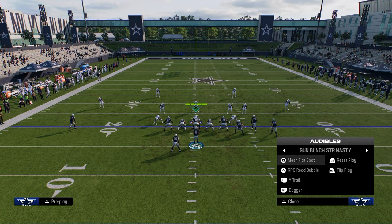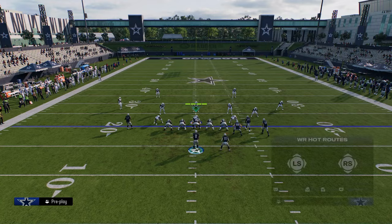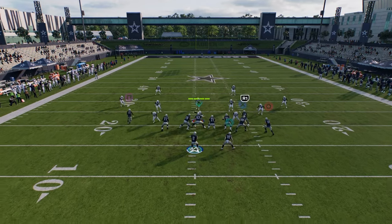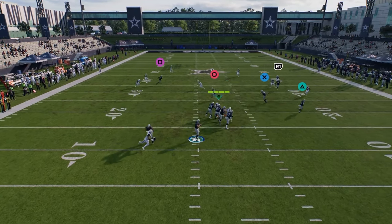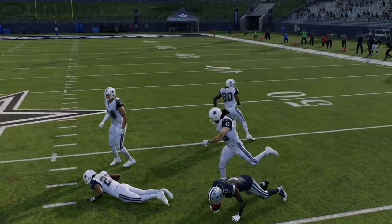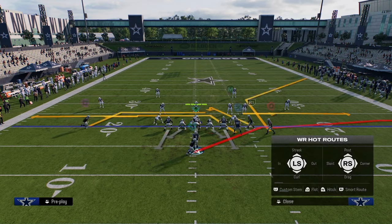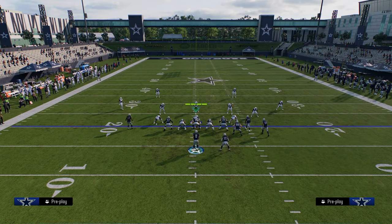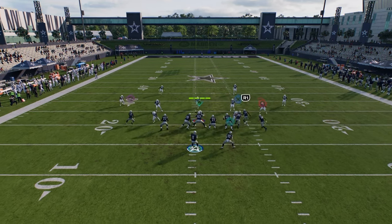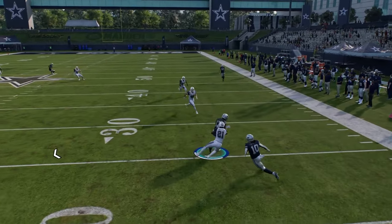You also have everything you want out of this. Like wide trail — I like to stem this corner all the way down and snap the ball. I got a high-low there, and then a high-low in the middle of the field between the post and the trail route. Another play I really like out of this is mesh flat spot, showing what we talked about with the post. The yellow zones back up, so you can just throw your drag route underneath.